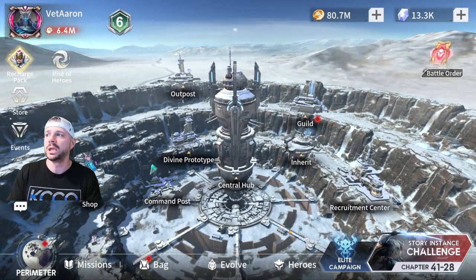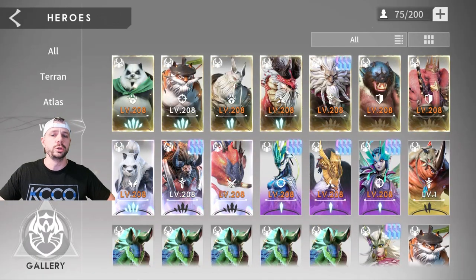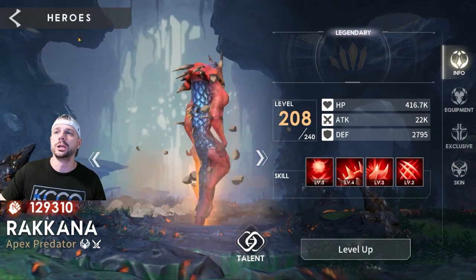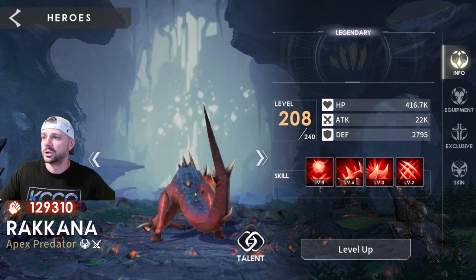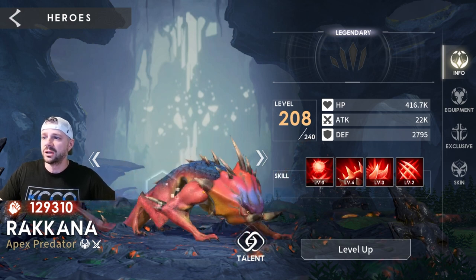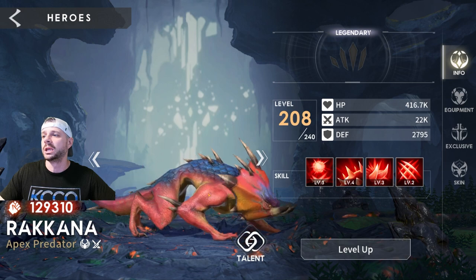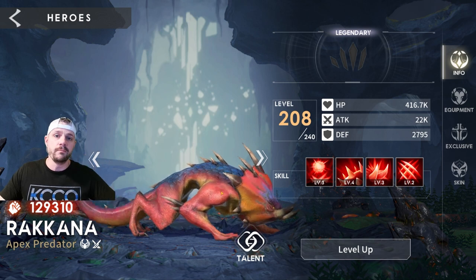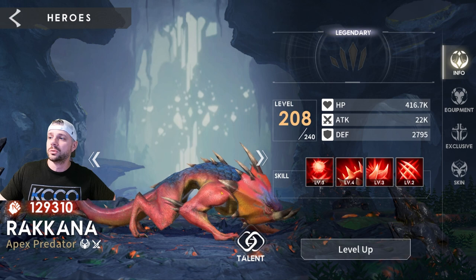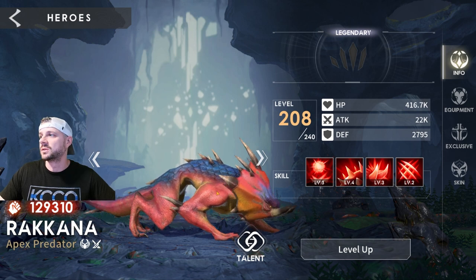We're going to dive in right away and start talking about Rakana, a character that is very accessible that a lot of people have, and I just haven't really known what to do with Rakana. So I wanted to do some testing and try to figure out the best way to gear and use Rakana. Rakana is obviously the old Triceratops cat lizard thing — pretty cool design, really interesting concept, and one of only three real assassins in the game along with Randall and good old Bailey. The assassins seem to be mainly for PVP use in the arenas, but can also be utilized in Twilight Lands, where everybody needs more depth because that event gets very, very difficult.